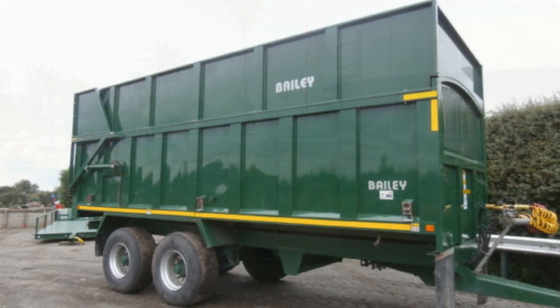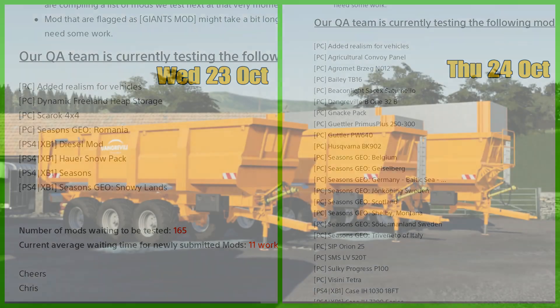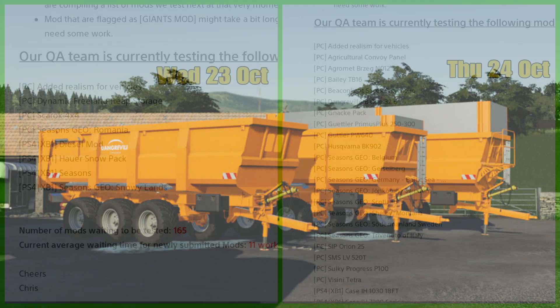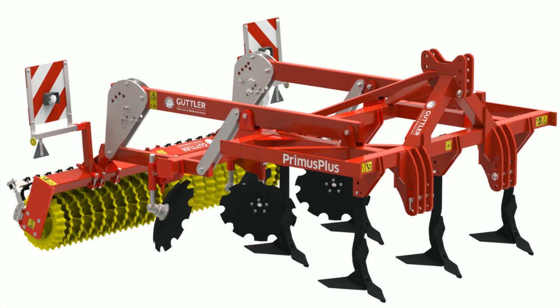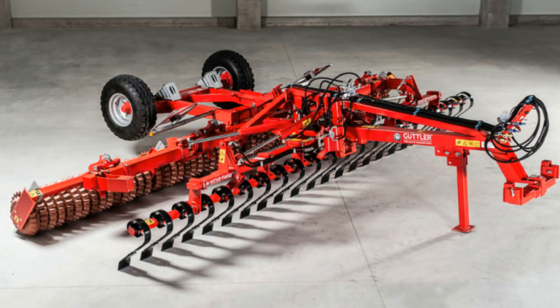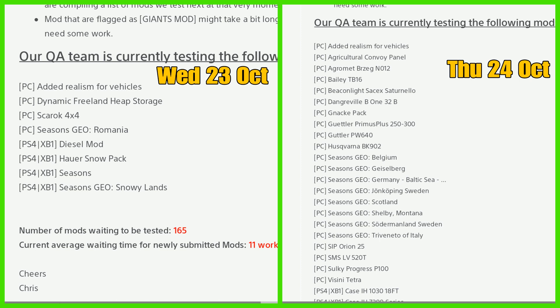New in today are the Agricultural Convoy Panel, the Agramet Brzejed No. 12, Bailey TB16, Beacon Light, Seikas 13, Nello Dangareville B132B, the Knack Pack is back in, the Gutler Primus Plus 250 is back in, and the Gutler PW640.